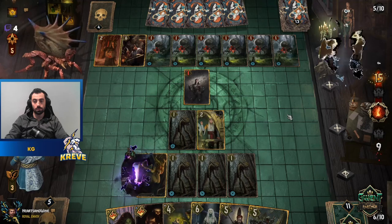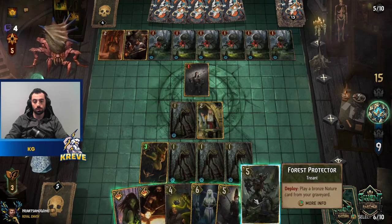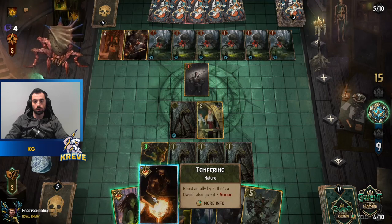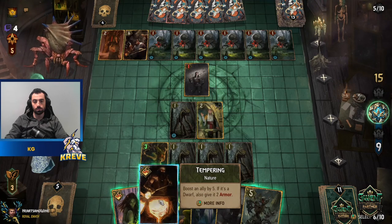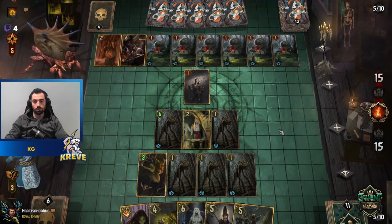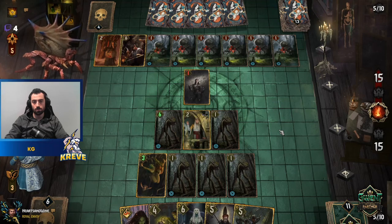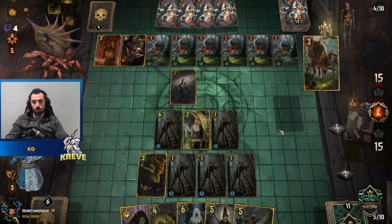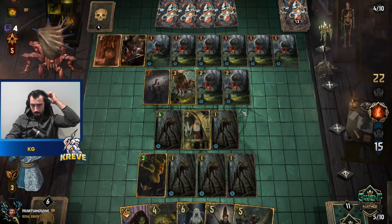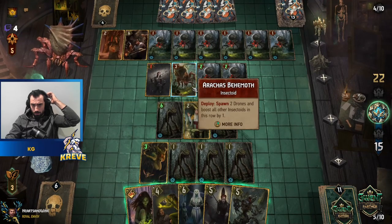Heat Wave — alright, not bad. What can we do to stay ahead here? Keeps us on even. Damn, is that a misplay or what? Spawn two drones and boost all other insectoids in this row by one. Wouldn't it have been better playing it back?